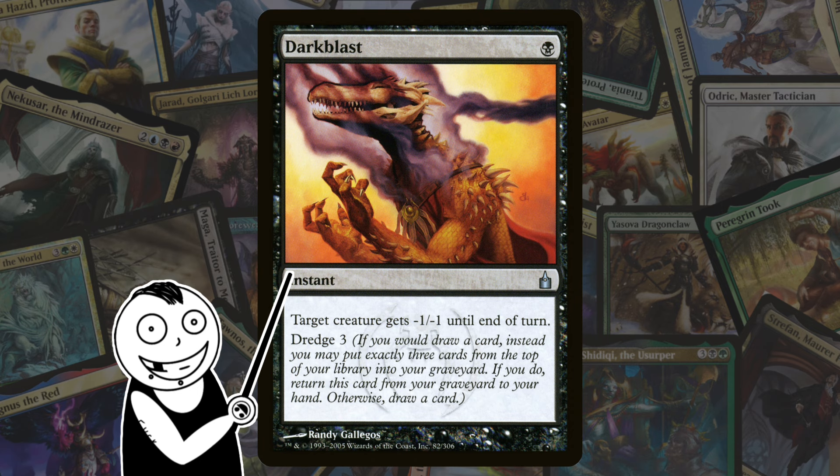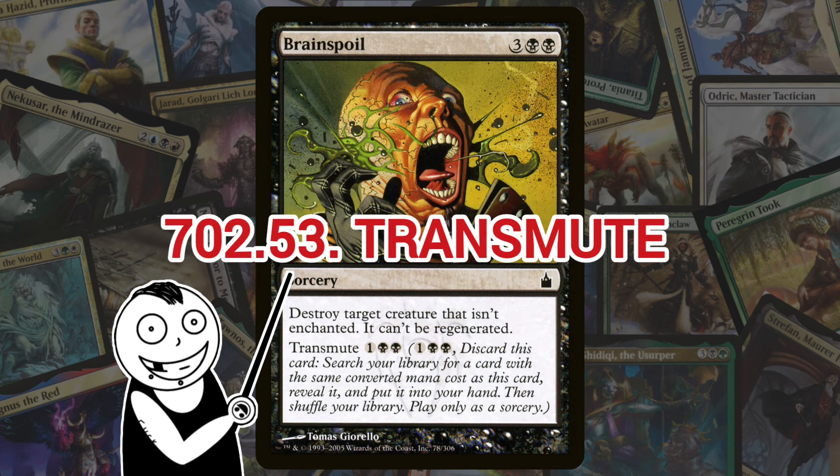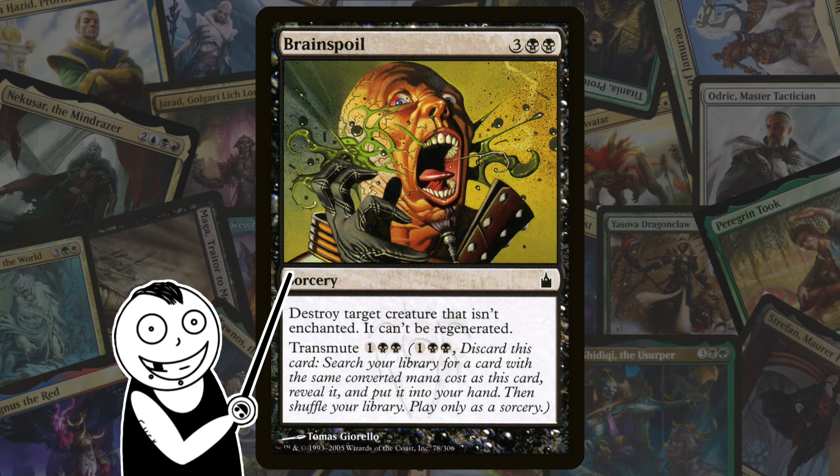Next we're going to be in Ravnica for a little bit here with Transmute. Transmute works by allowing a player to pay the transmute cost of a given card, discarding the card, then searching the library for a card with the same converted mana cost as the discarded card. It could be really good if you're looking for something specific.